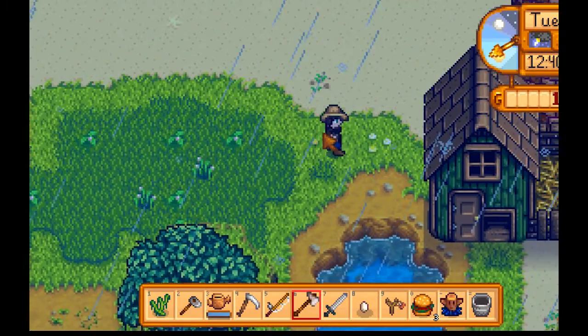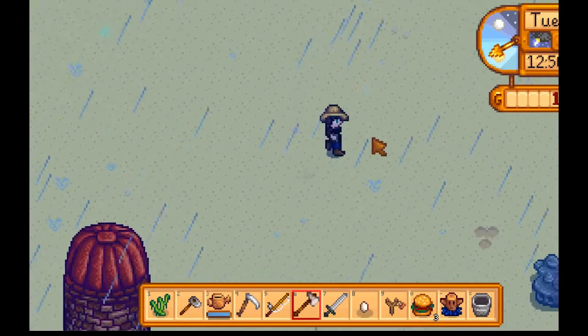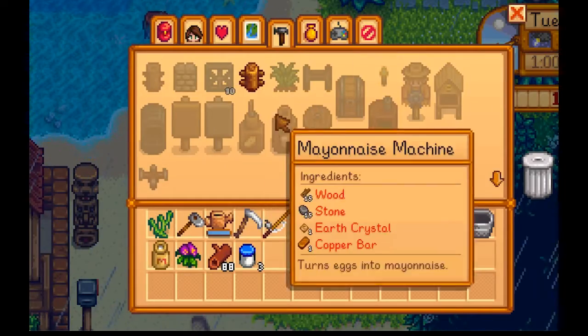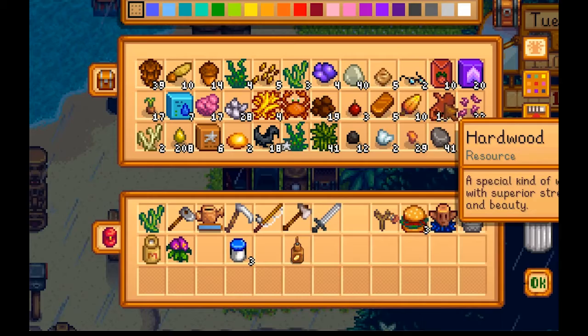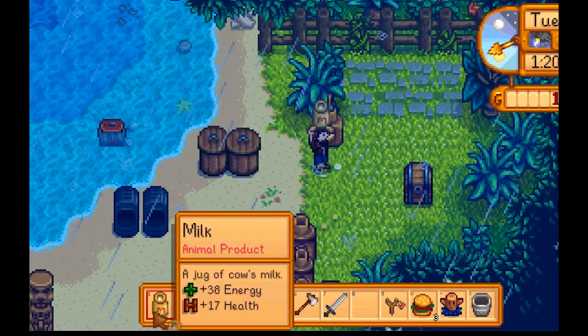Alright, real quick, let's make a cheese press. That way I can get this milk off my hands. I need wood, stone, and copper. Alright, I had a bunch of hardwood — where did I get that from? Cheese be made!